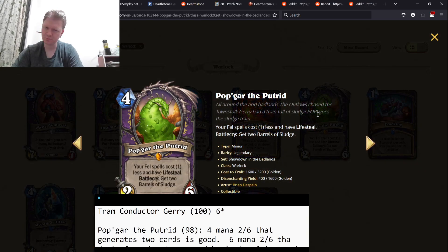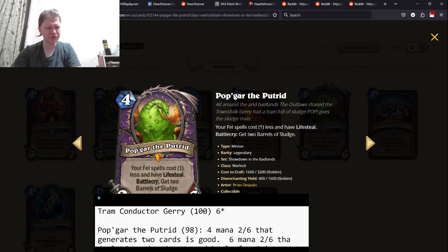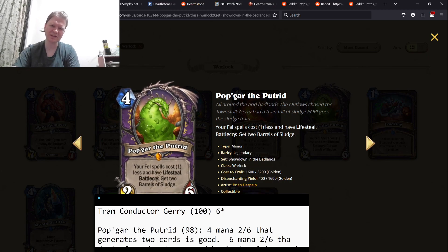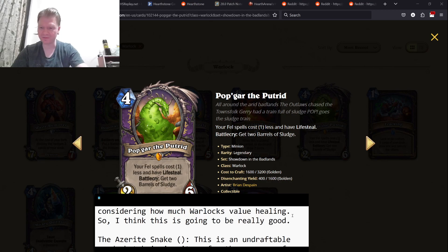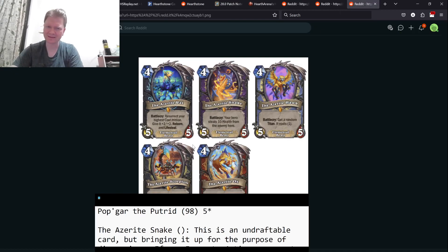Popgar the Putrid — four mana 2/6. Your fell spells cost one less and have lifesteal. Battlecry: gain two Barrels of Sludge. You can play this on four, or on six you get the Barrels of Sludge and play two Barrels of Sludge — deal six damage to a random thing and heal for six. That is the bare minimum: six mana, deal six damage, heal for six, and then you have the bonus effect there. That's great. Five-star card.